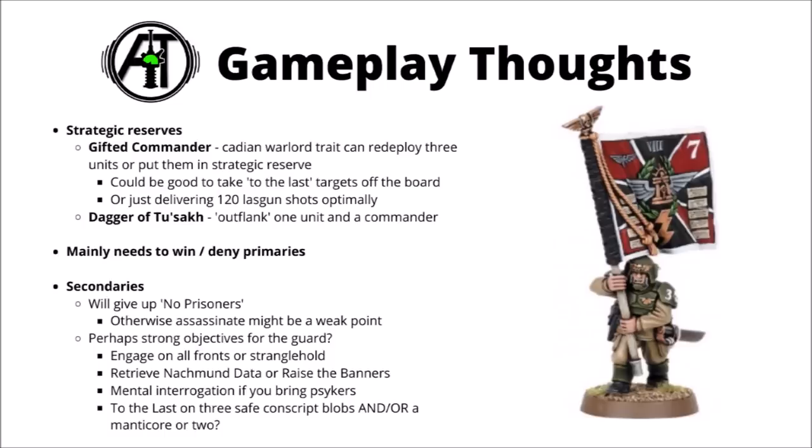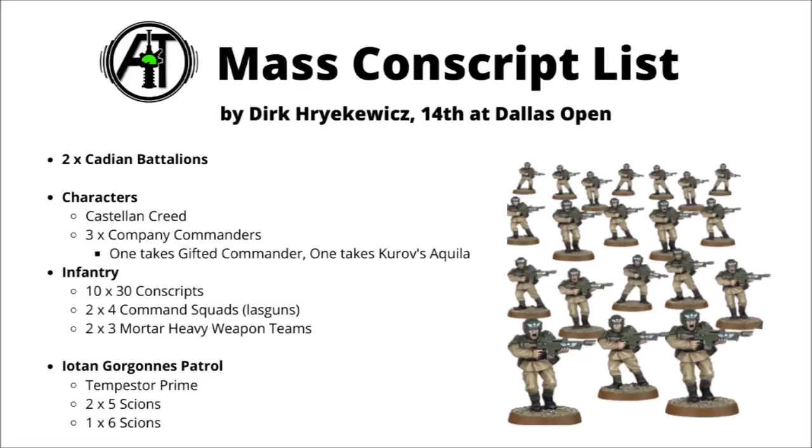To finish up, here's that mass conscript list from the Dallas Open — one of the most successful guard lists over the last month or so, taking 14th in a really big 150-plus man tournament. The list was played by a gentleman called Durka Rekovic — apologies if I'm mangling the pronunciation. He made an extensive Reddit post explaining his workings, linked in the description. The list is organised into two Cadian battalions and an Iotan Gorgon Scion patrol. Castellan Creed and three company commanders fill the HQ slots and provide orders to the conscripts. Creed isn't the warlord but has a big 12-inch order range, which is quite nice with this many bodies. One company commander takes Gifted Commander for strategic reserves, and one takes Kurov's Aquila for command point farming. Then for the crazy amount of infantry: 10 units of 30 conscripts. According to his post, he's found about 300 models to be the sweet spot — enough bodies to keep chaff coming onto objectives turn on turn for the entire game.